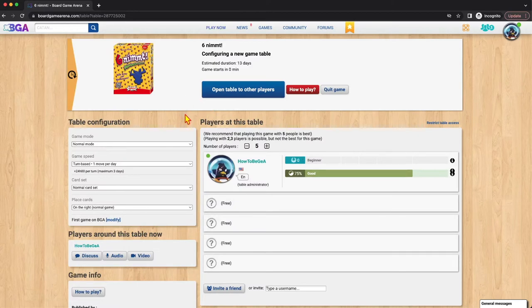You're going to have a number of options when you create a table. The first is the number of players you want to play. You also get some recommendations — this game plays best at five, and playing with two or three players is possible but not recommended for the best experience. So I can leave this open for five players. I can then configure my table and open it to others.